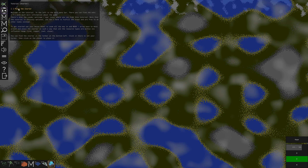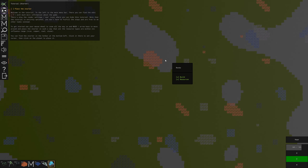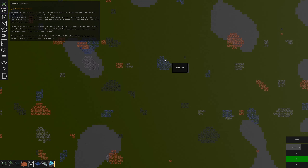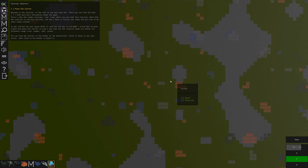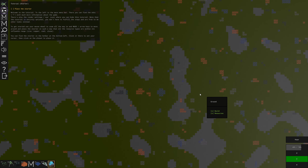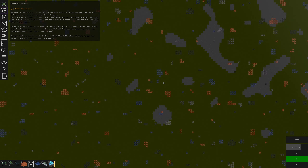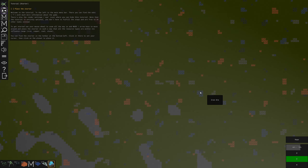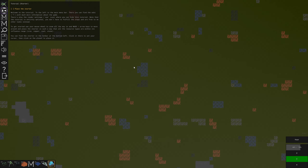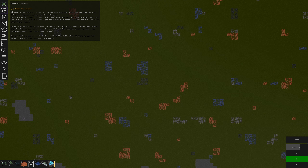Okay, let's see the tutorial: place the starter. If I recall, we need to go somewhere where we'll have access to all the good stuff. We've got copper, stone, coal, and iron. This seems like a not bad spot — maybe we'll find a better spot; I'd like even more iron. Actually, this spot here has quite a bit of iron.